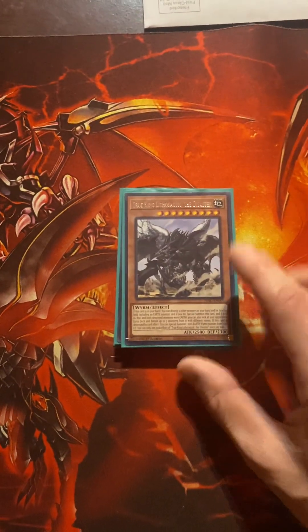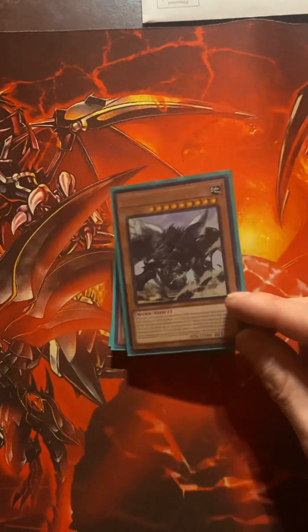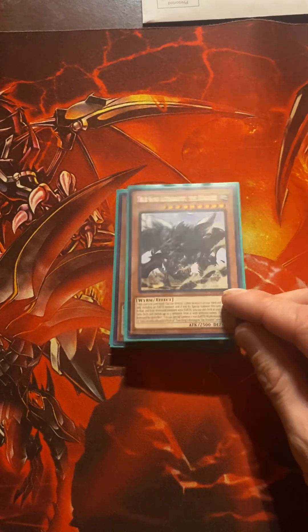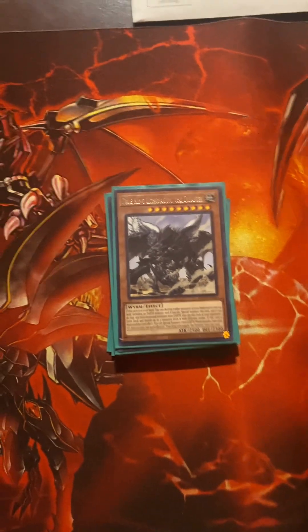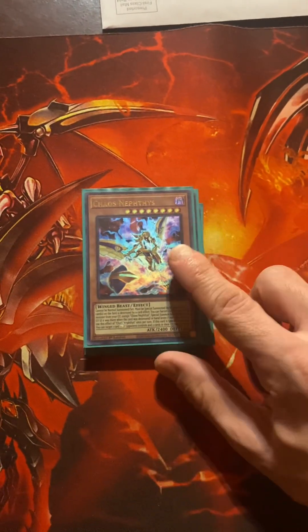Lithogram True King — you destroy two monsters, and if they're both Earth you can rip so many cards out of your opponent's extra deck. Now here's the chaos version — the chaos variant.